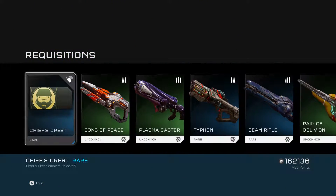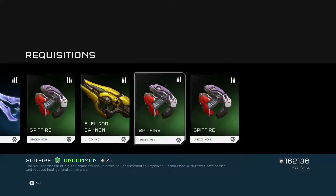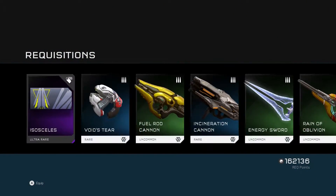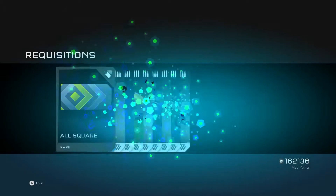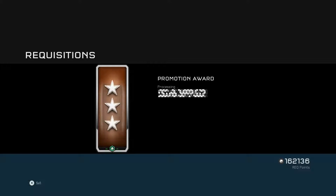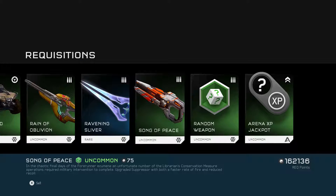The main event here - Chief Crest, that's a pretty cool emblem, I'm gonna use that. Full runner weapon mastery pack and I was hoping for some certifications out of those. Suppressor pack, just an emblem, Void's Tier promotion award, and nothing much - Song of Peace.